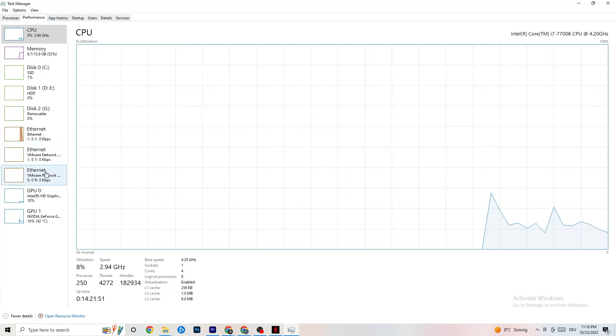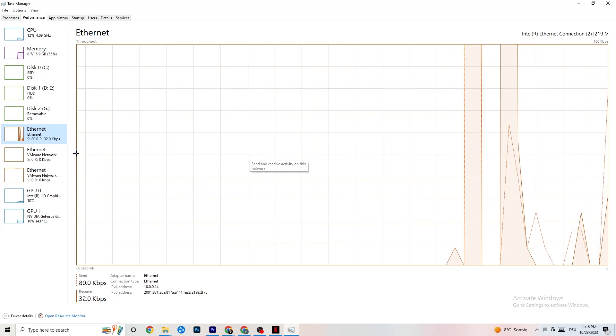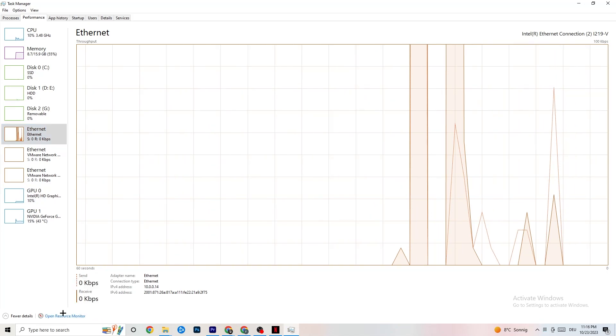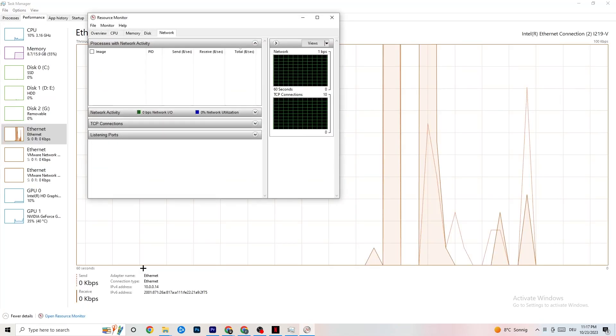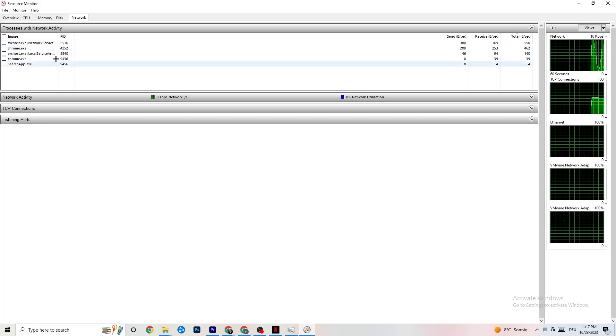In Task Manager, go to the Performance tab in the top area and look at your ethernet or Wi-Fi to confirm it's working. Then click Open Resource Monitor at the bottom of the screen. Wait for it to load — all active apps and processes will appear and you can see which ones are using your network connection.